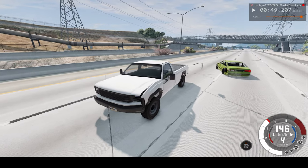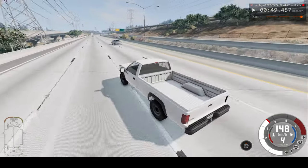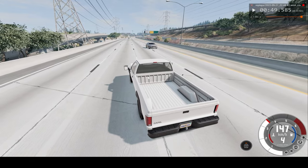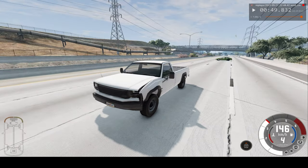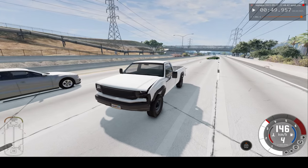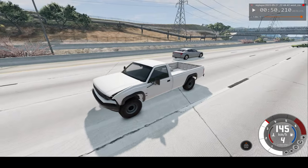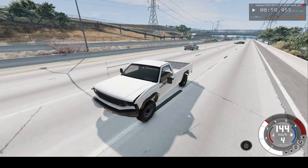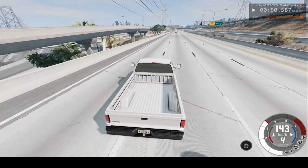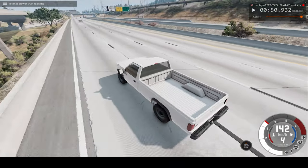We're just about hitting the side of the car. You can see the entire side of the car is damaged, but our van is much stronger. Still going at 146 kilometers an hour, but I don't think we'll hit any other vehicles. We'll see how that car is doing at the end. Let's speed up time a bit — eight times slower now.